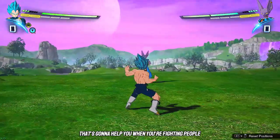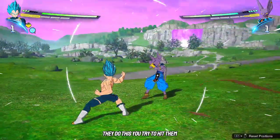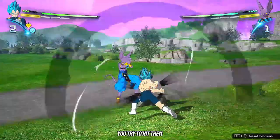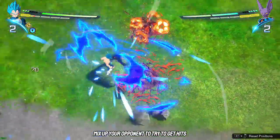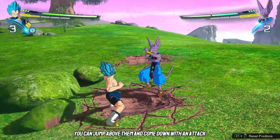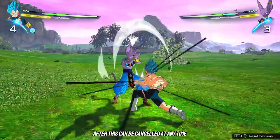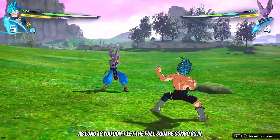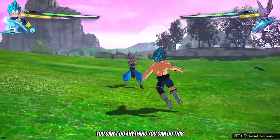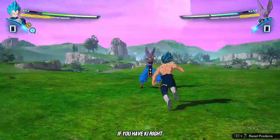Tip number five: you finally get in on your opponent, rush them, throw ki blasts, get them to block — but they seem to be blocking everything you do. You try stepping to the side, try to hit them, but nothing is working. You want to change up your offense. There are lots of ways to mix up your opponent: move around, jump above them and come down with an attack, step in and cancel your dash at any time, or step in and do a fake step into a throw.